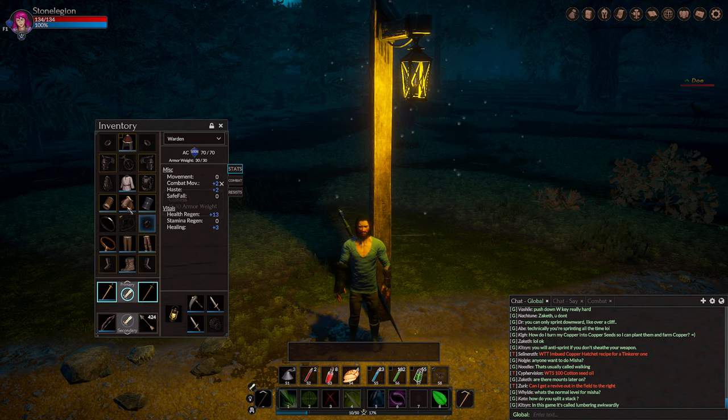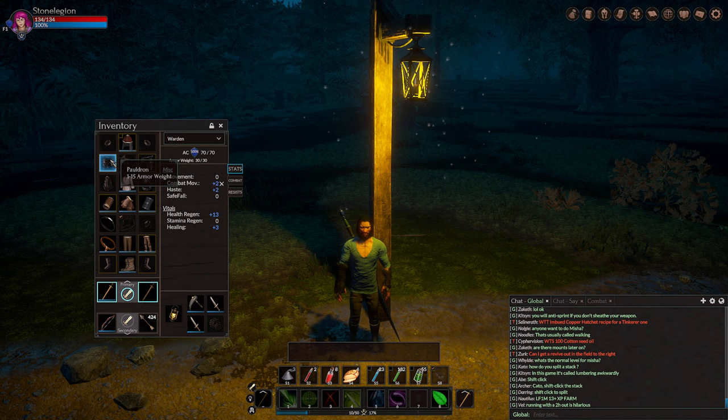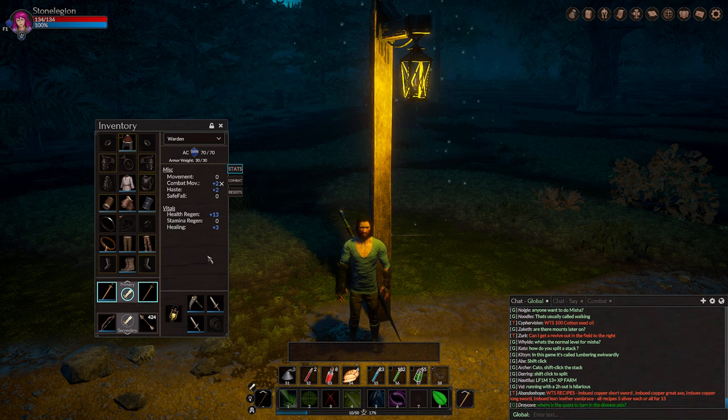You can hover over the armor weight indicator to see the different weights per slot type — for example, leather pieces might be around 4 to 5 weight, while heavy metal pieces could be up to 15. The chest piece slot goes up to 15 to 30 armor weight. This stops you from equipping every crafted piece of gear right at the start. As you level up, you can add more and more pieces to your arsenal.